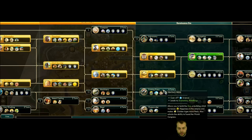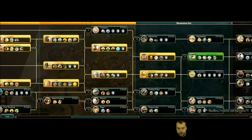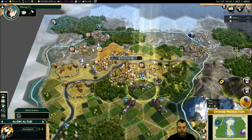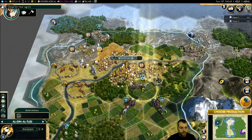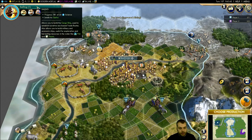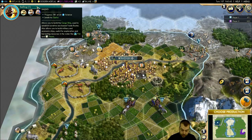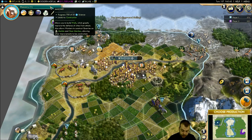Then we've got astronomy, printing press, gunpowder, and possibly architecture and chemistry. Now I'm going to burn my great scientists. Starting with 86 science for comparison. Burning one scientist - and we get 381 overflow, the tech cost was 21. Now I'll burn another two scientists. Tech cost is 33, science is 86, and continuing - 750 overflow. That looks actually pretty normal.